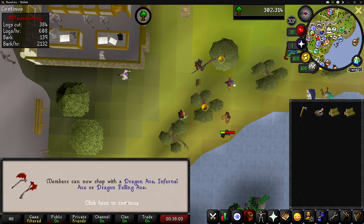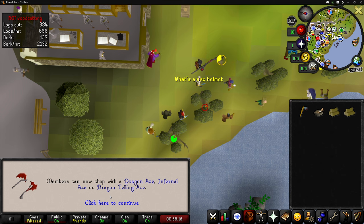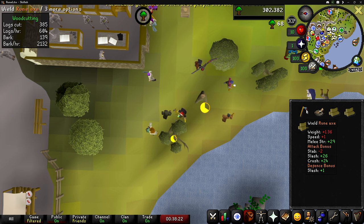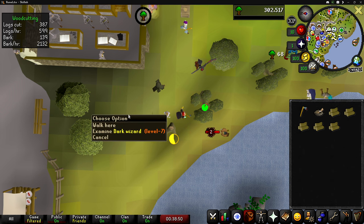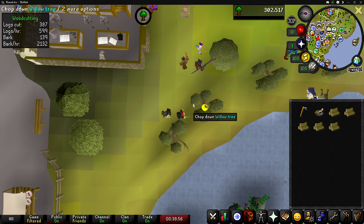Level 61 woodcutting! If we remember, we can now use a dragon axe. That is one of the biggest downfalls of free-to-play woodcutting — the fact that you're stuck with this tier 40 rune axe. We also got a beginner clue nest. I'm not going to do that right now though, because there's not too many people here woodcutting and they don't really attack the dark wizards too often. If I lose aggro in this spot I get demolished and it's super annoying.